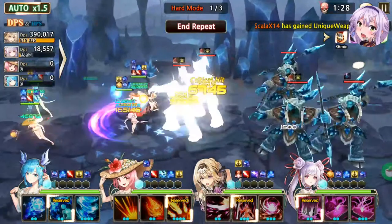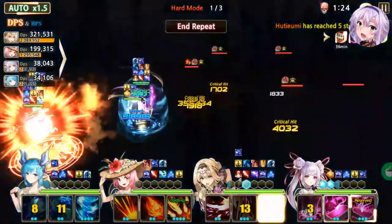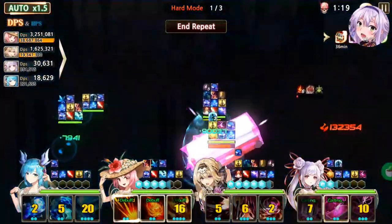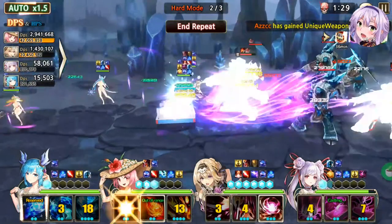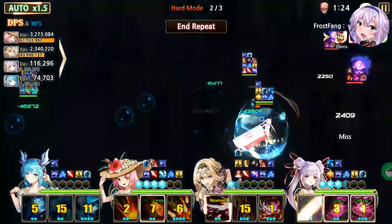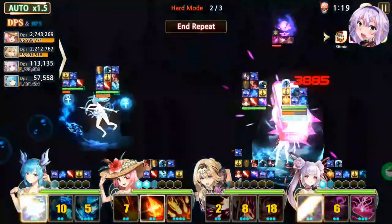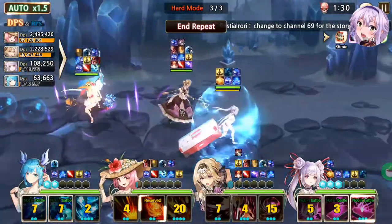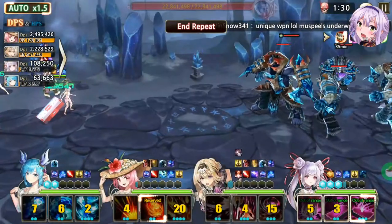Remember: you need DPS to burst the boss down and CC so it doesn't hurt you as much. You can try two main dealers. But if you're using DNA — since DNA is a single-target DPS — if your DNA has below 120k attack, I would not advise doing this content with her unless you have support units like Philip or Muru.